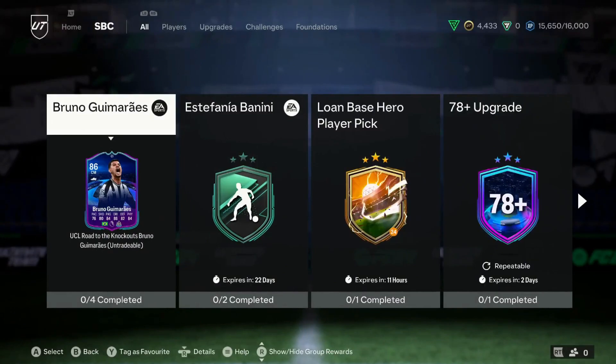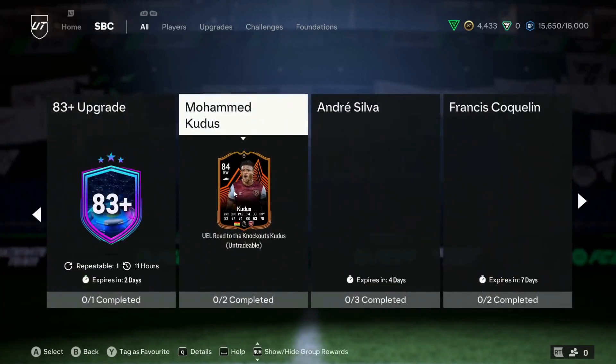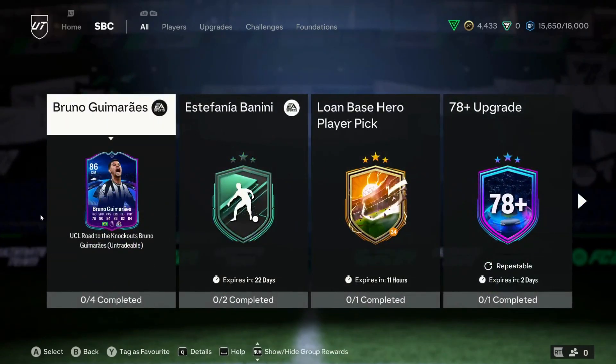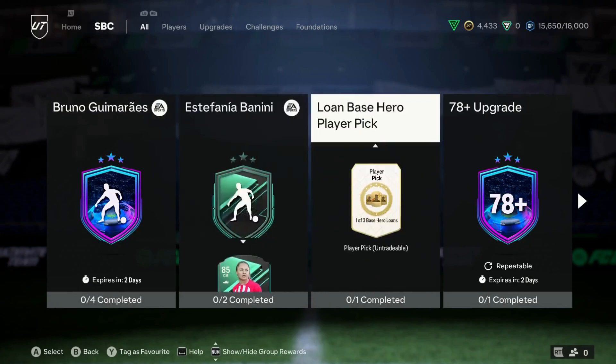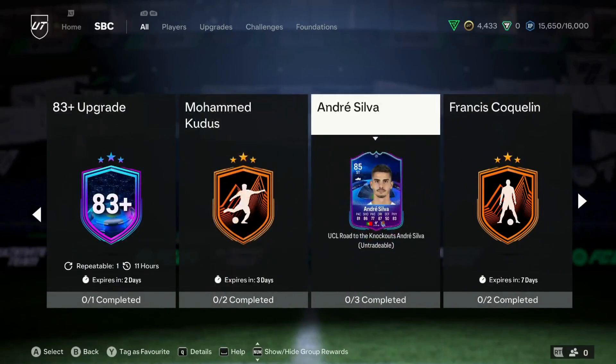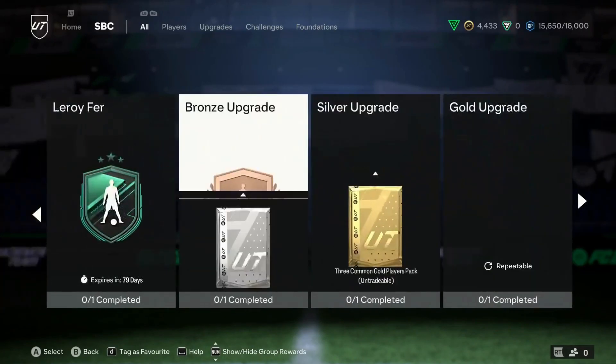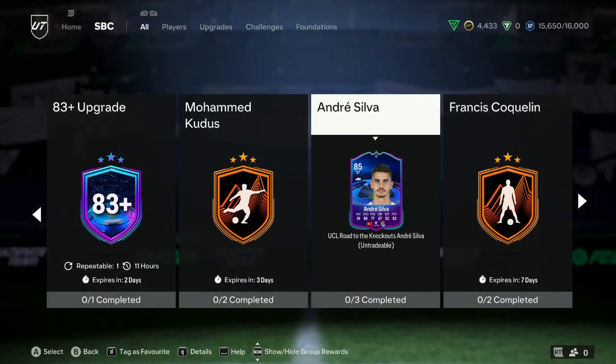Another thing I want to talk about is SBC investing. Basically, any SBC that you see coming, you can invest in. For example, if you see leaks of a 78-plus upgrade, the gold commons in your club are worth holding — no point selling for 350 when you can wait and sell for 400. Similarly, with an icon SBC coming out, the cards required for it are going to go up in price, meaning you can already invest in those cards. Look at the SBCs that are out and that are going to come out, and invest accordingly — that's how most people make their coins and how most investment videos are made.